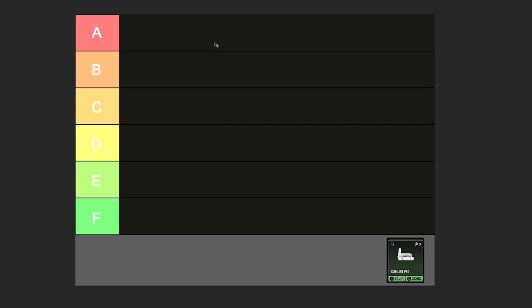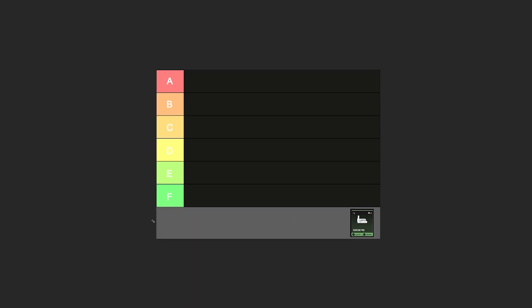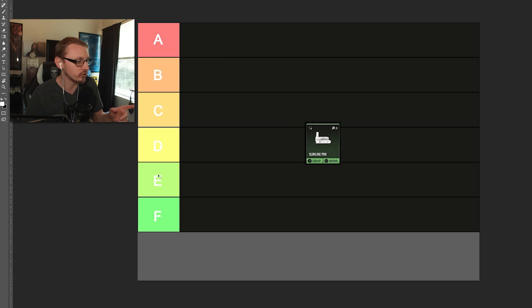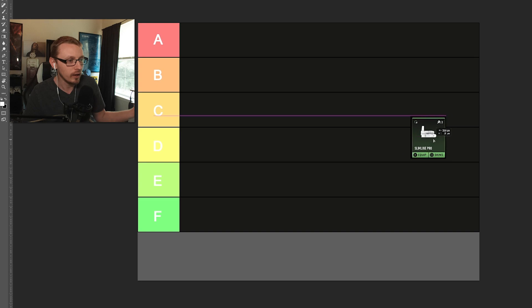So first of all, if you don't know tier lists, you got A, B, C, D, E, F, and that's it. However, this really is not very descriptive at all — A, B, C, D — like what am I, in high school? I never went there. So instead, we're going to change these categories.